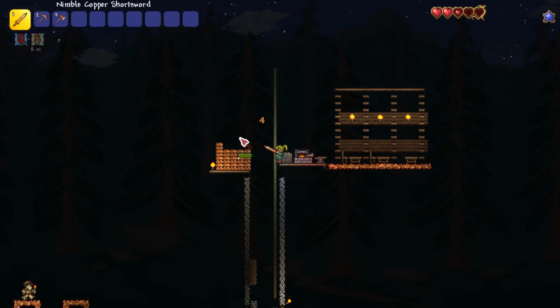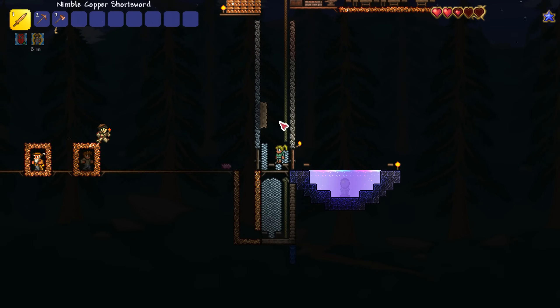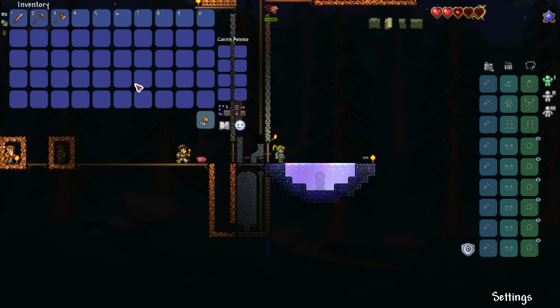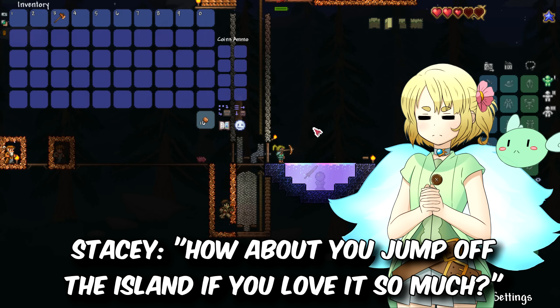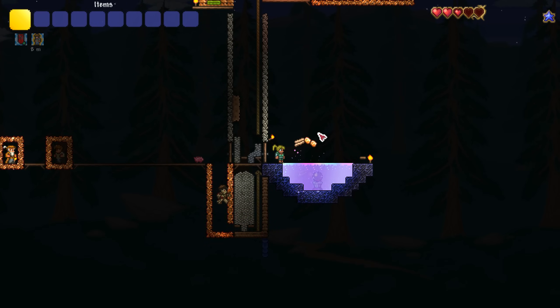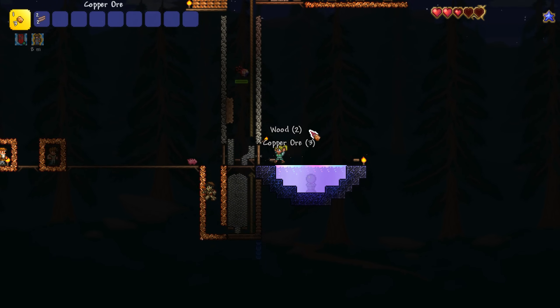I'm too close to my NPCs for them to move in, but I know what I can do. You need to jump off the island. Because we're being good, let's do some more de-crafting — every time we're going to jump we have to make the most of it. There we go, beautiful. Let's put this here for now to save a bit of time.